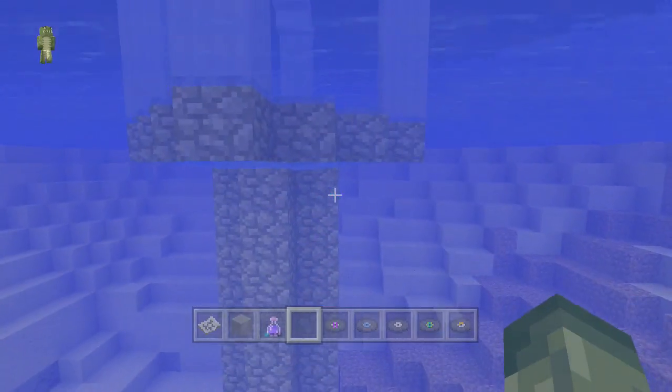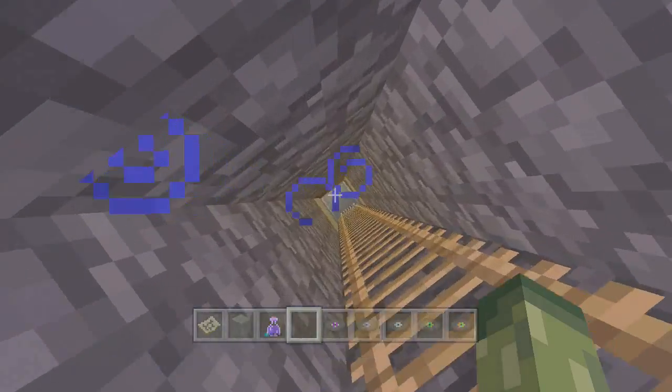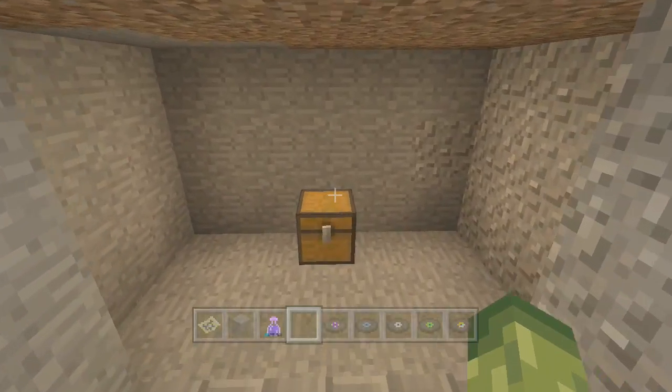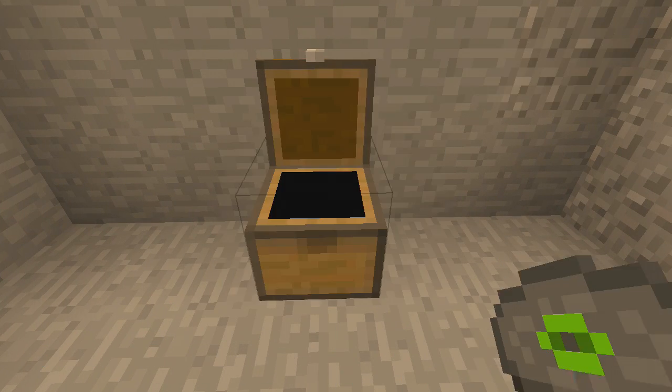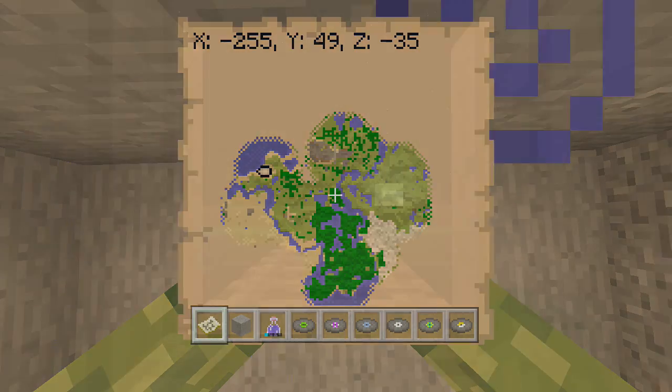Moving on to the next location — this is a new structure that 4J Studios have introduced in Title Update 14. Head down the stairs, or the ladder should I say, and there will be a lonely chest with another music disc inside. This is located to the left hand side.